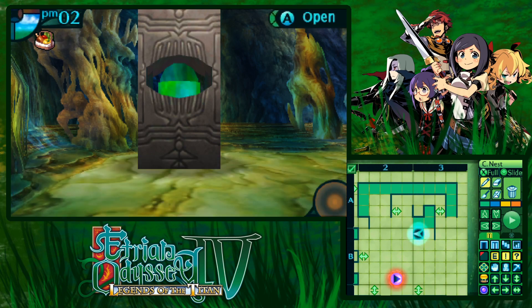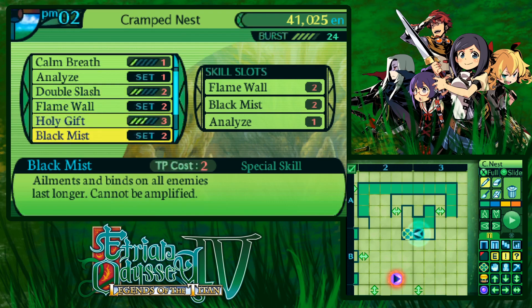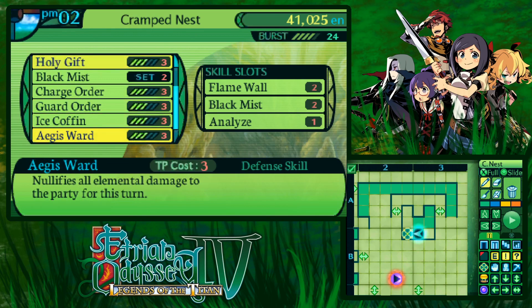A treasure chest! That's very good. Thank you - this is useful. Protection 2. Wait, let me see - is that good? Sounds like a burst skill. What is new? Is it charge order? Guard order? Nullify all element damage for this turn - that sounds really good! But it costs quite a lot and I don't really know which skill I should remove for it, since black miss, analysis, and flame wall are all really useful.